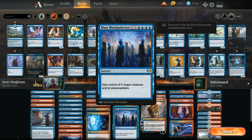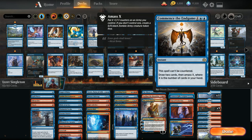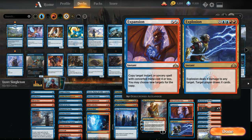We have Mass Manipulation to steal resolved Planeswalkers, and a decent amount of win conditions between our Planeswalkers: Sarkhan, Ral, Niv-Mizzet. Commence the Endgame is a nice one we can play at instant speed. Star of Extinction is another big one that deals 20 damage to each creature and each Planeswalker while also destroying a land — can destroy a Flip Ascanta — and Expansion//Explosion is a nice card draw spell in the late game.